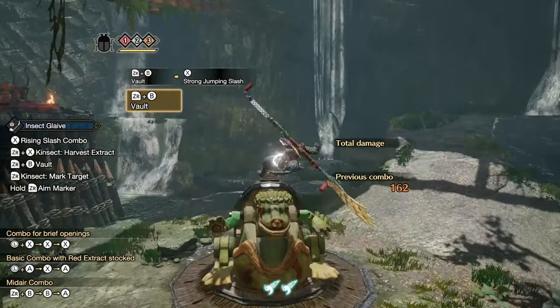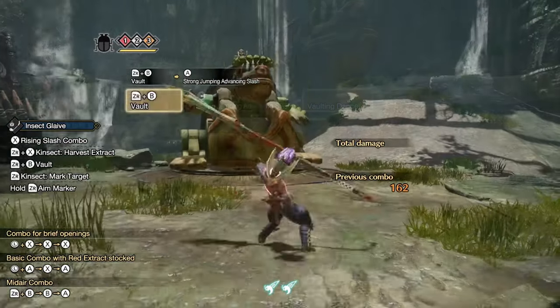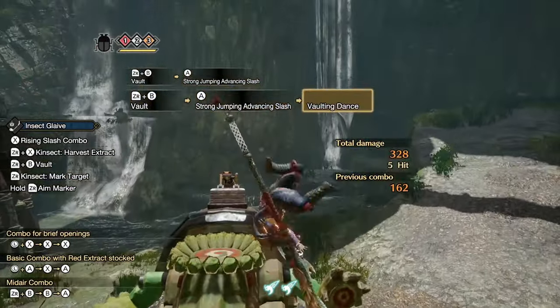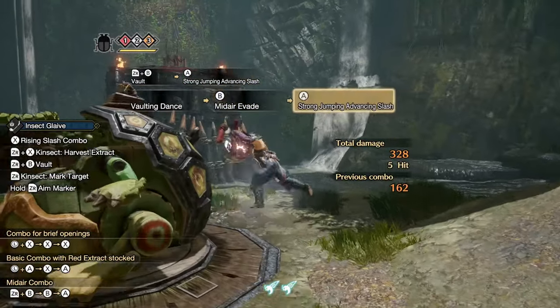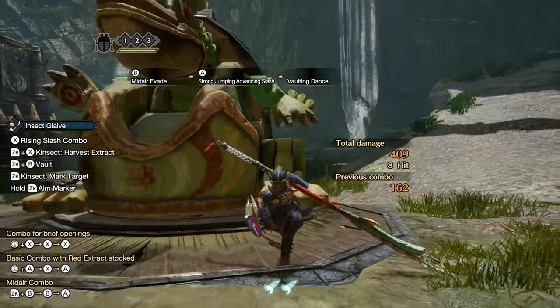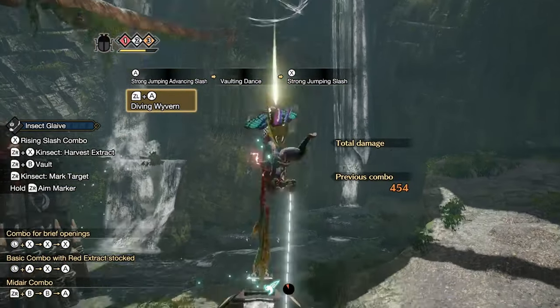Notice how the final hit of an A attack in the air leads to the bolting dance animation. During this animation you can act again, continuing your aerial combo. You can use any of the aerial options demonstrated after this, which allows for a lot of flexibility and creativity.